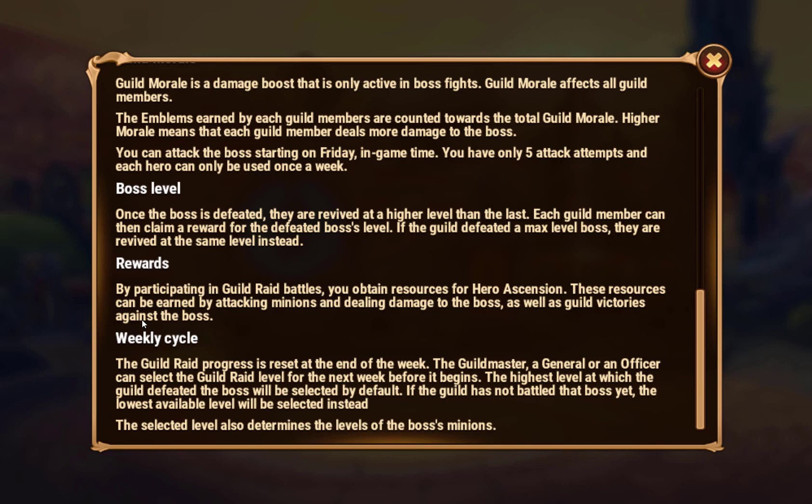Rewards: by participating in guild raid battles you obtain resources for hero ascension. These resources can be earned by attacking minions or dealing damage to the boss. The guild raid progress is reset at the end of the week. The guild master, general, or officer can select the guild raid's level for the next week before it begins - the highest level at which the guild defeats the boss will be selected by default. If the guild has not battled that boss yet, the lowest available level will be selected. The selected level also determines the levels of the boss and minions.